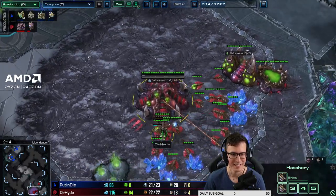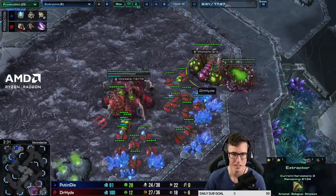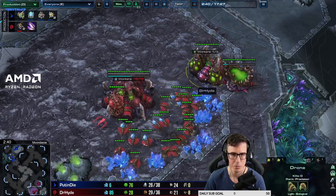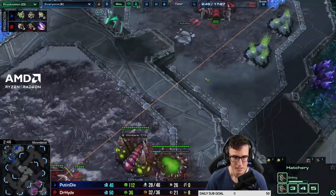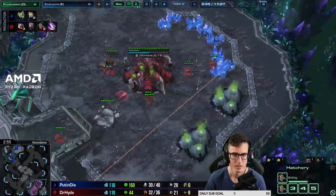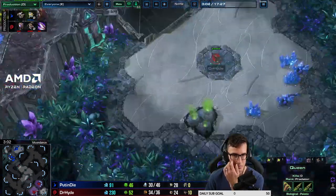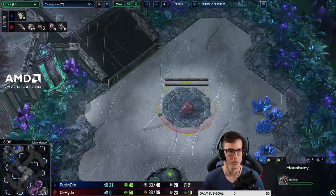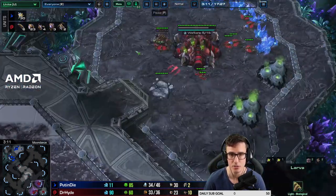We inject, the queen should move to the natural. We got that ling speed - pull two off minerals from gas. Our main is a little oversaturated because we pulled two off gas and the last two popped, so those ones pulled off gas should have gone to the natural. By default, yeah. It's good to leave one on gas - no problem with that, gives you more flexibility.